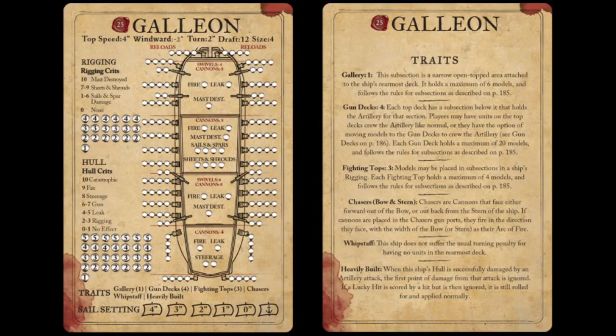The Galleon was a cargo ship turned auxiliary warship. As often as they were used as treasure ships, they were also used as warships in Blood and Plunder. The Galleon is a size 4 ship and costs 25 points in your force. Its max speed is 4 inches, with sail settings at 4, 3, 2, 1, and 0 inches. Its windward value is negative 2 and it has a turn value of 2.